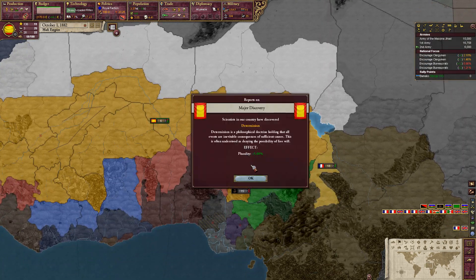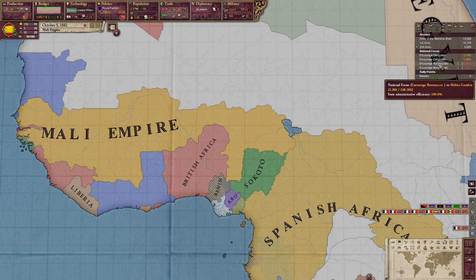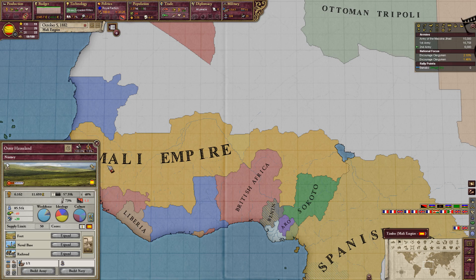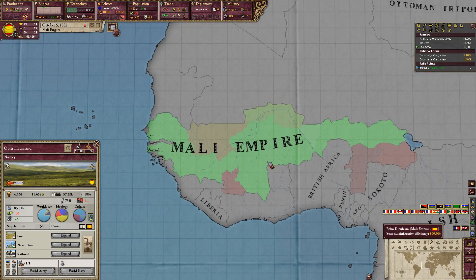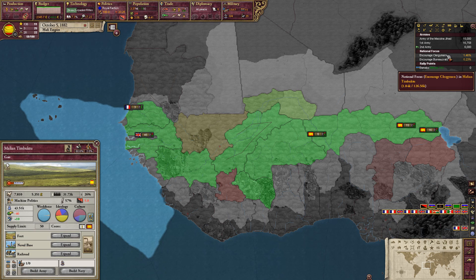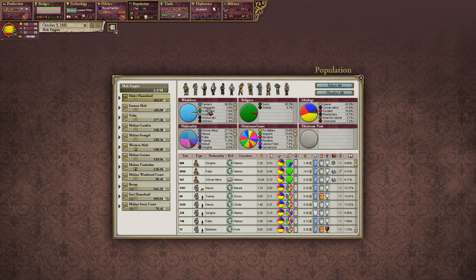We did manage to gain some land from our neighbours before they were all taken over by European powers. We're at 100% admin efficiency in these states, so we'll remove our focuses there. Western Mali is over 2% clergyman so we can switch that one to bureaucrats. This one is only 1.4%, so we'll leave that for the moment. We'll spend our other two focus points on clergyman, since up to 4% helps out with literacy and we are still very low on literacy.